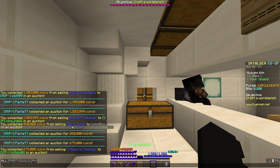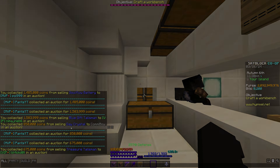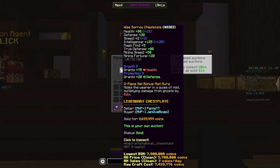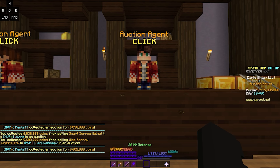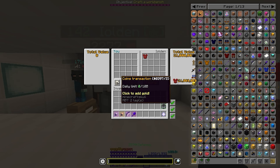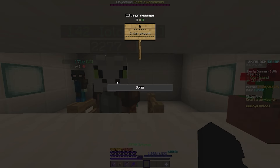Some other things that sold are the random talismans and some of the sorrow armor. Our sorrow chestplate sold, and finally the warden helmet sold as well. So let's claim these coins and move on. For the first lowball of the day, we have a Necron's chestplate with 2 Master Stars, Fumings, and 2 purple gemstones.